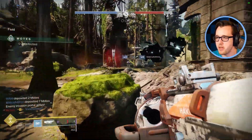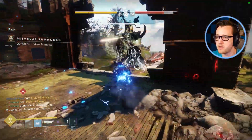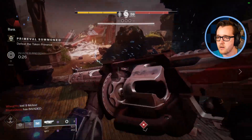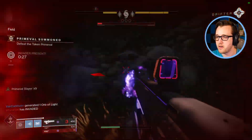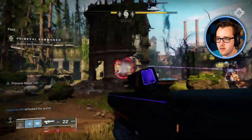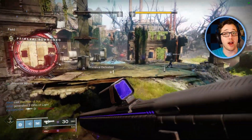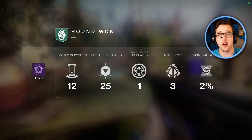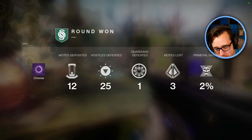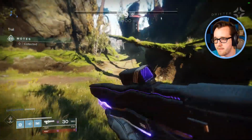Let's summon a primeval! There we go — now we got to destroy the primeval. We got him! So you have to destroy your primeval to win the round. You can take out the guardians, you can send blockers, but you got to deposit your motes and deposit a certain amount to get your primeval. There's a lot of strat here, guys. Alright, let's do this again — no slacking!